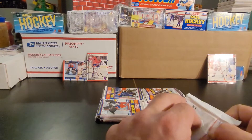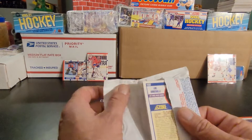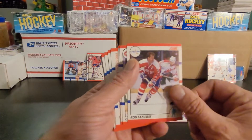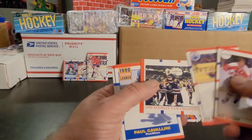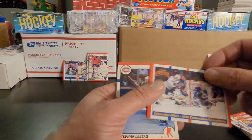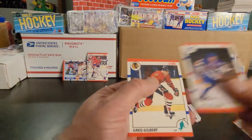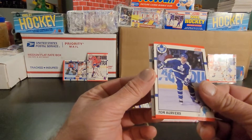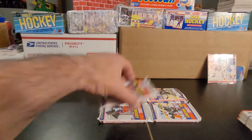Alright, moving on to pack number three. Rod Langway, Chris Chelios, Garth Butcher, Esa Tikkanen, Stanley Cup Champions the Oilers — yay! Got Paul Cavallini, Brett Hull goals, and the Edmonton Oilers 1990 conference champions. Odd pack — Stefan Lebeau, Rick Meagher, Greg Gilbert, Joe Nieuwendyk, Neil Broten, Rob Rouse, Tom Kurvers, and Luc Robitaille. Not much on that one.